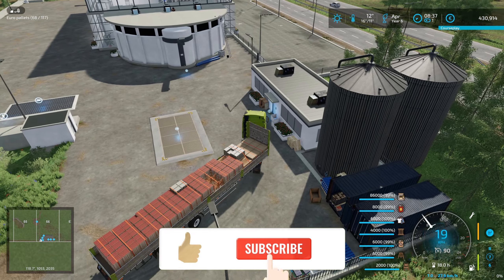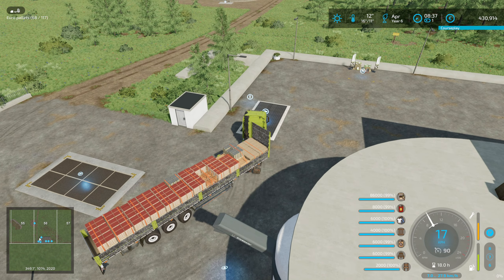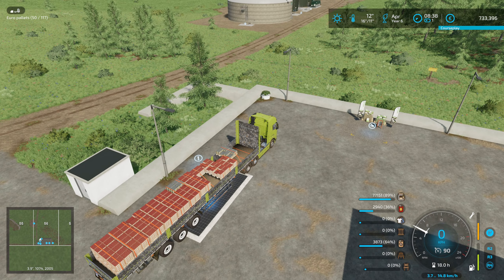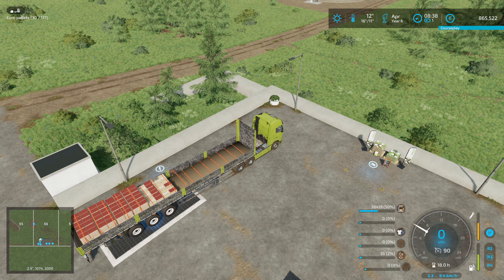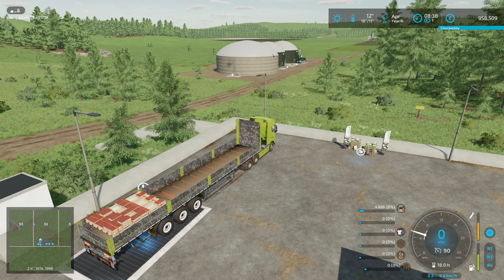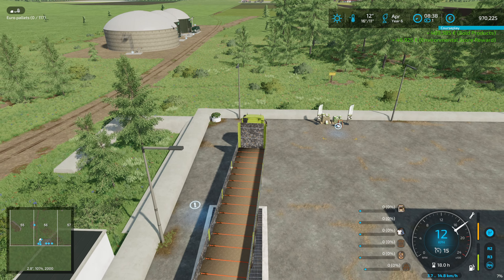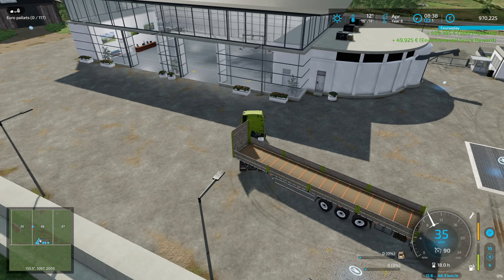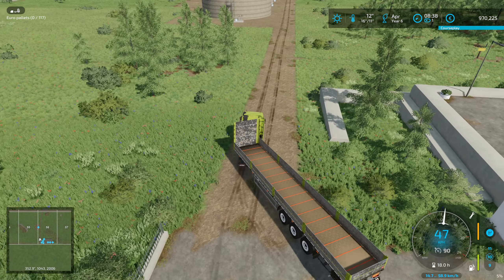This is what we can sell in April. The pricing is a little bit better in the farm shop but I think we're going to drive over and sell everything. It's a lot of money that we get here. That was a total of 540,000. I already sold the iron ore that was left over — that was almost 110,000. So yeah, we made a nice amount of money here.